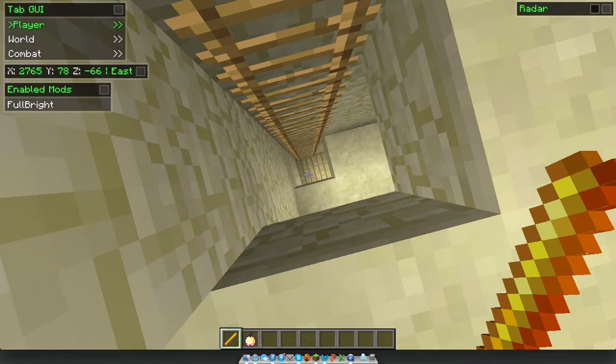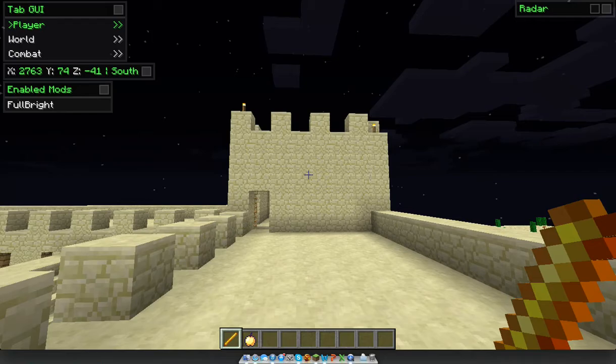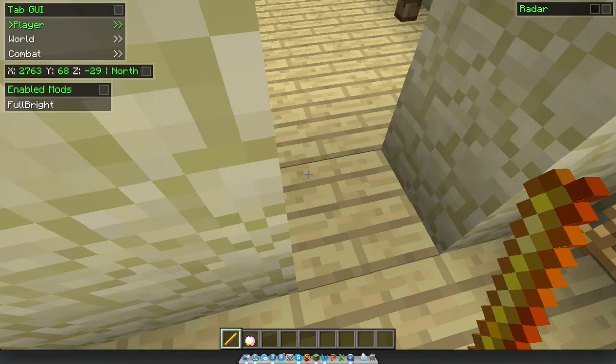All right, we come back down. If you want to come over here this way you can walk that way or this way and just walk around the place.